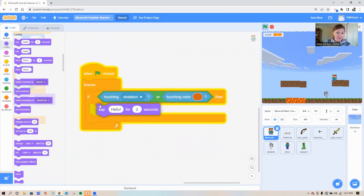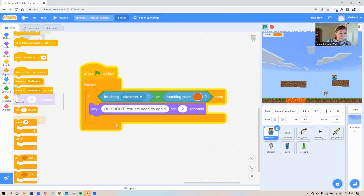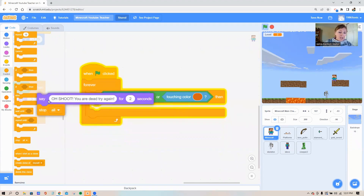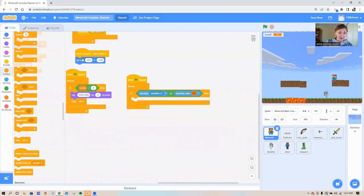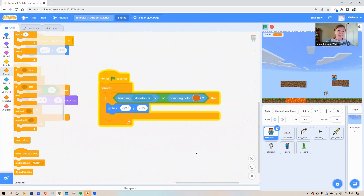If Steve is ever touching either of those, I'm going to have Steve say 'Oh shoot, you are dead, try again,' then 'stop all' to end the game. Another option: if you don't want your game to end, maybe you just want Steve to go back to the beginning so he has to try that level again. You could put the same 'go to x and y' block in there — that way if Steve hits an enemy, he just goes back to the start and tries the level again instead of stopping the whole game.